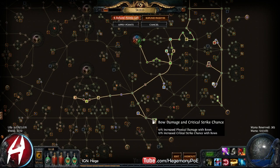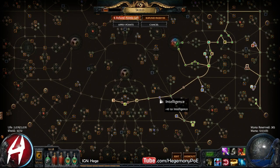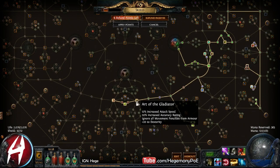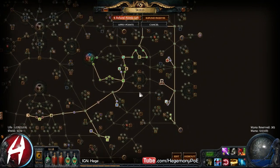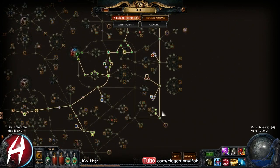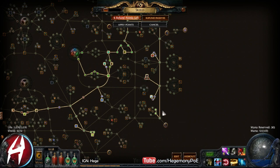From there we proceeded down to get King of the Hill so I can knock back and get some insane crit chance. Then I needed int, so I picked up Wisdom of the Glade so that I could curse. Then we went towards Duelist, picked up Art of the Gladiator, Insane Bravery, and Master the Arena. We're currently working our way into Lethality — I need two more points to get there.